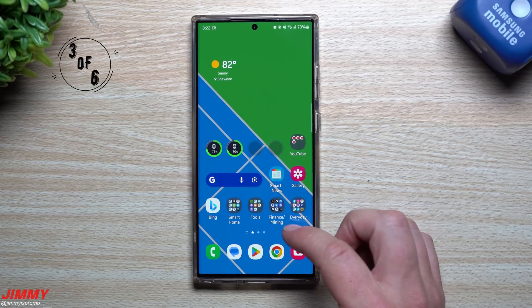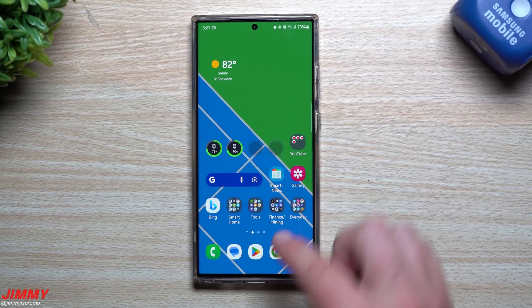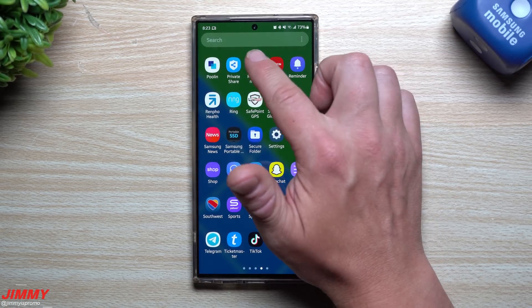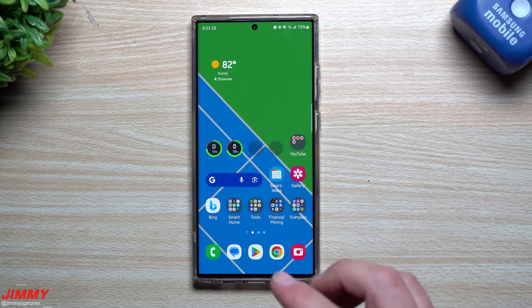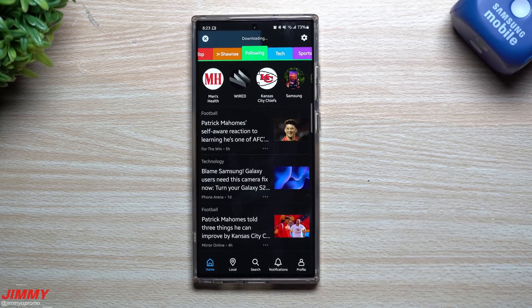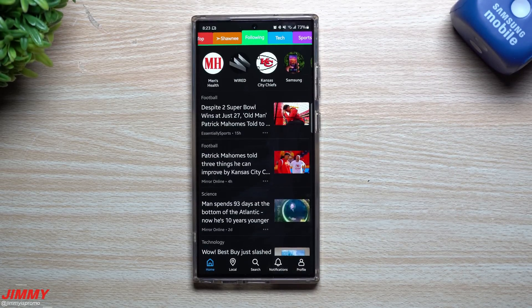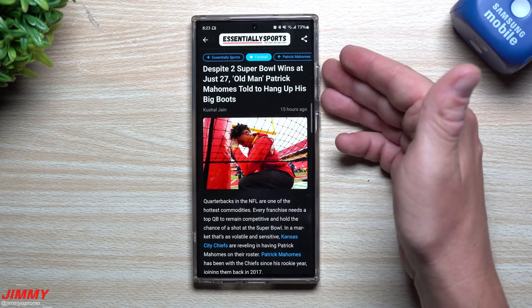Feature number three is an application you have to download — search for Reading Mode in the Play Store. It's made by Google, and anytime you're inside a website or reading an article, you can turn it into a mini podcast. This actually helped me when I was traveling — I was driving and didn't want to read an article, so I wanted it to play back for me.